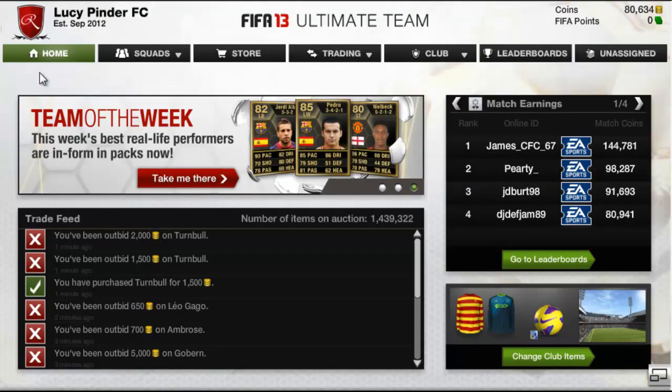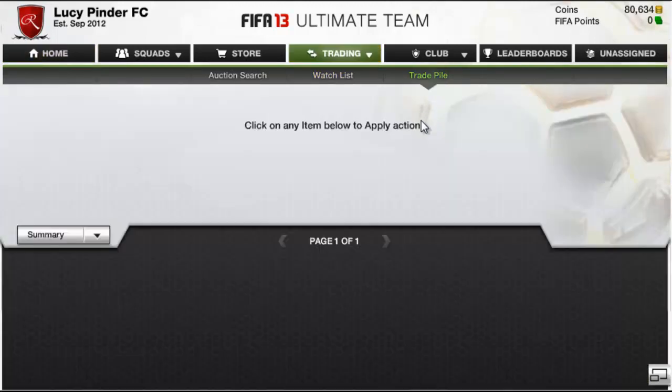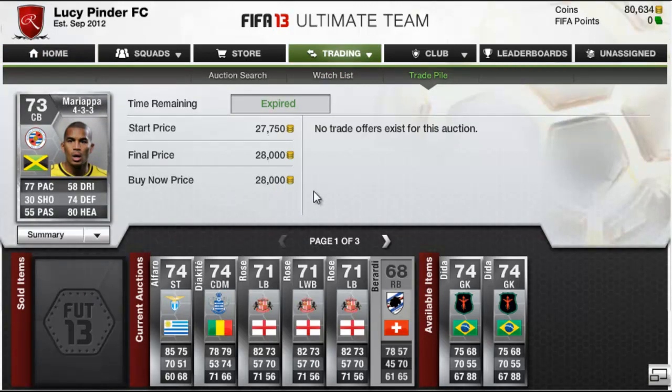Welcome back everybody to my trade series, upgrading my path to upgrade the players in my team by trading. This is going to be episode 9. In the trade pile we have sold Mariapa for 28,000 coins.